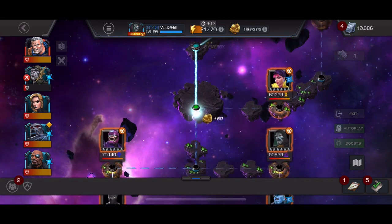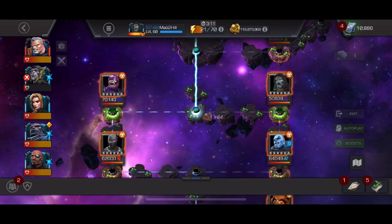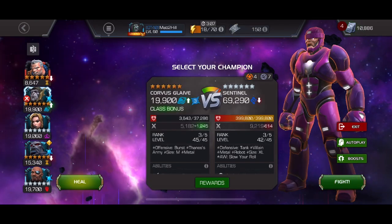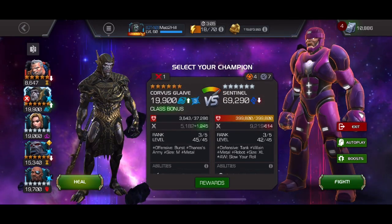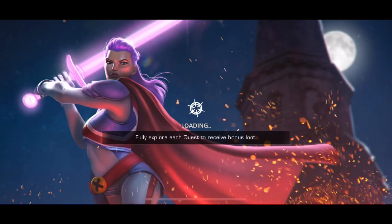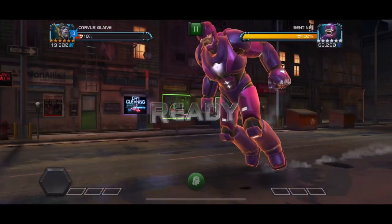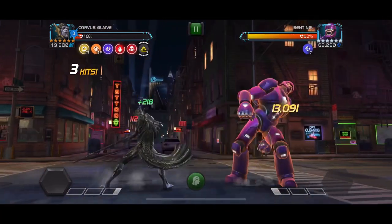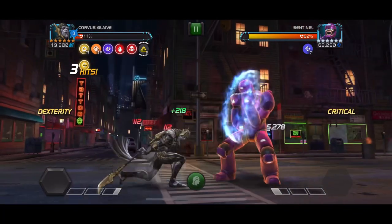The main reason I wanted to rank up Corvus was for this next fight against Sentinel. I'm not the biggest fan of fighting Sentinel with a massive health pool — as you can see, they're at 399,000 HP. So we're going to go into this straight with Corvus and just go nuts hitting the attacks and hitting the blocks.